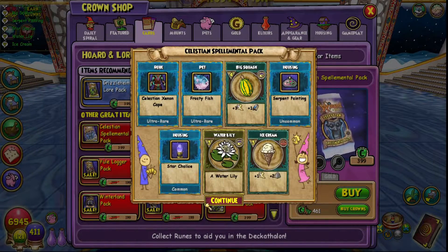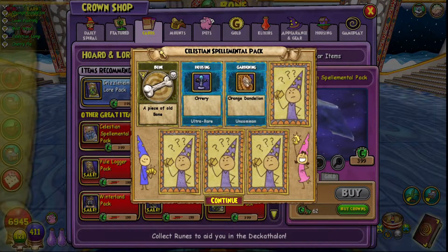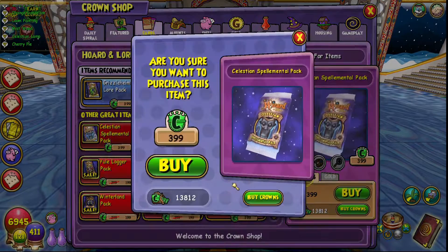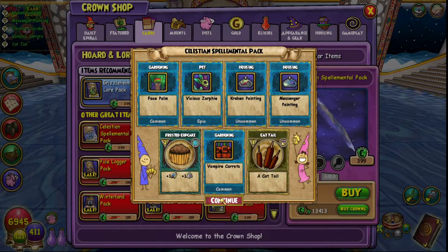I like the Frosty Fish pet but I actually have one already — I don't remember where I got it, but it's really cool. And we are out of crowns, so I'll buy more. Bear with me. I already spent so much money today, but I just put another check in, so I'm going to go ahead and buy a little bit more. I'm getting a spell, dammit. I don't care which one, as long as it's not Celestial Intervention.